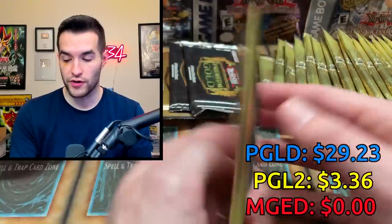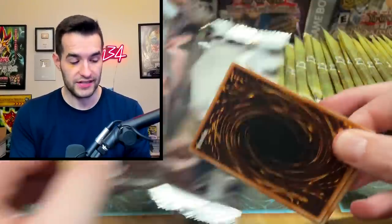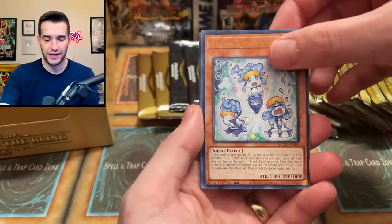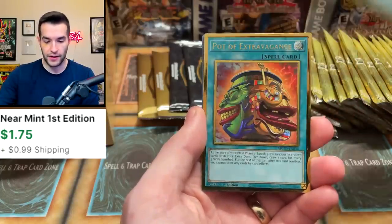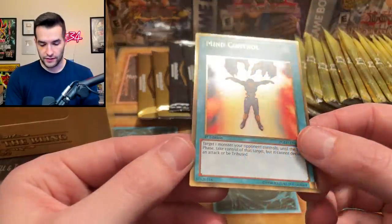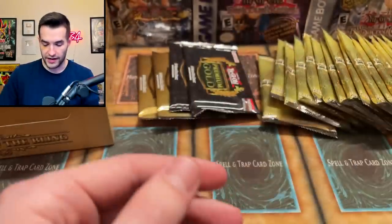After that pack, Premium Gold King of Bling is definitely in first place of our battle. Let's see what Maximum Gold Eldorado can do. Fire Formation Tenki — not bad. Pot of Extravagance — that'll do it, that's a good one, still probably not over 10 bucks but not bad. I really like these Gold Ultras. I think the outside looks pretty nice, but once they get old they kind of get brown and that's when they get ugly.